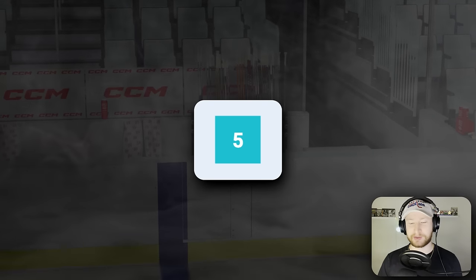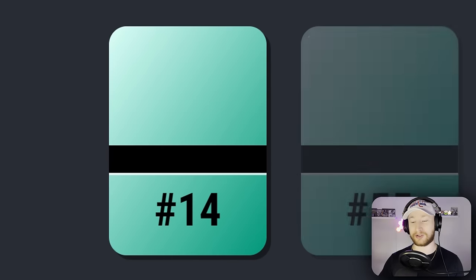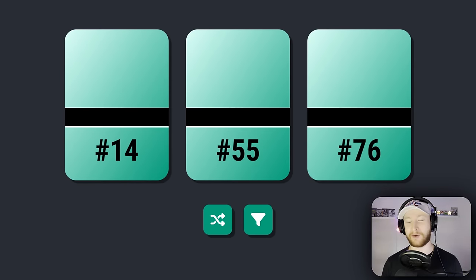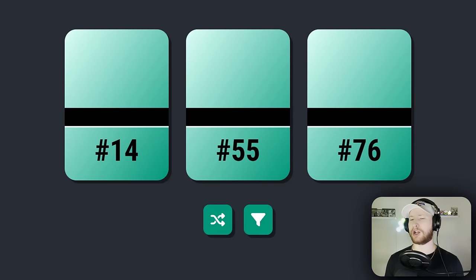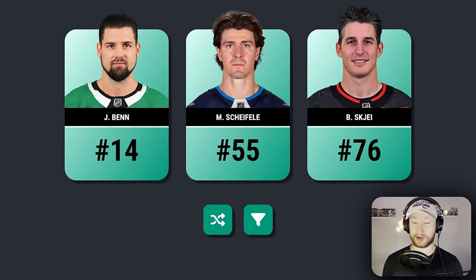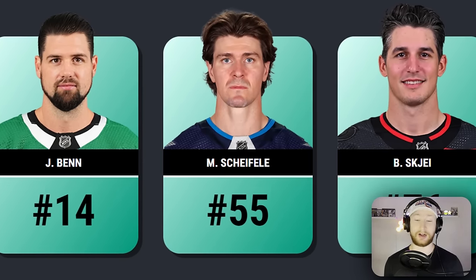First roll of the die and it is the number three. All we get is the jersey number and I don't know a whole lot about jersey numbers, so nothing jumps out at me with these three. I'm gonna go with number 14 though. I just realized I didn't turn it to forwards only so there could be defenders here. Number 55 could be Giordano. Hopefully I didn't just draft a defender first, but I guess we're gonna find out. Well, it wasn't a defender — it was Marcus Shifley. That would have been nice, but I'll take Jamie Benn.